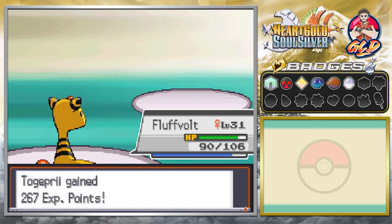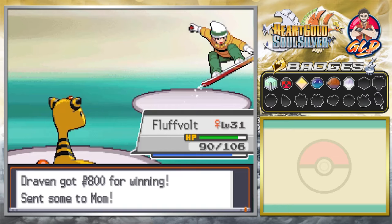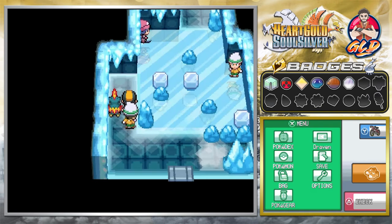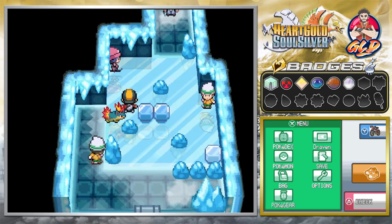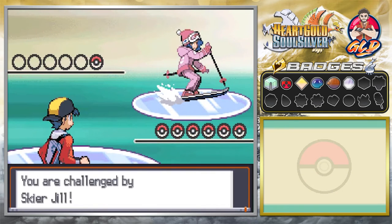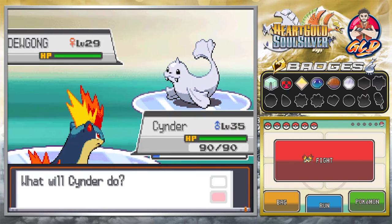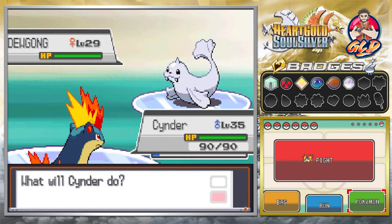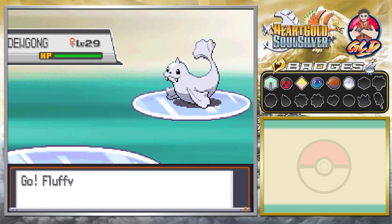We have defeated that trainer. Just be aware that these trainers will try to use water type Pokemon to get around the fire weakness here. Let's take on the next person — she's going to use a Perish Song. Interesting how Perish Song works in an ice gym. She's sending out Dewgong and again I'm picking the wrong Pokemon, so let's switch out and hopefully they don't do anything tricky.